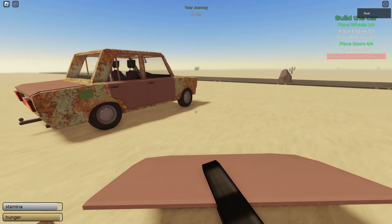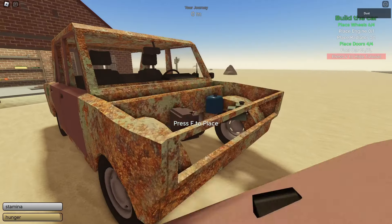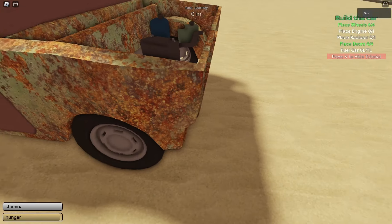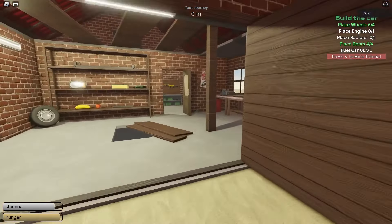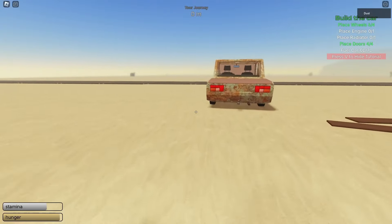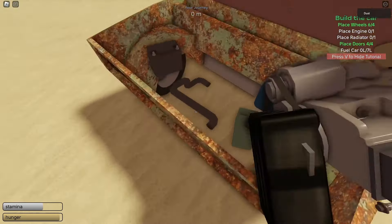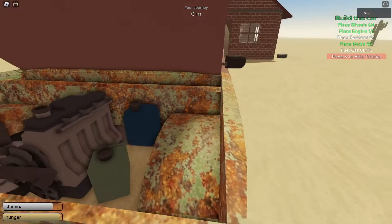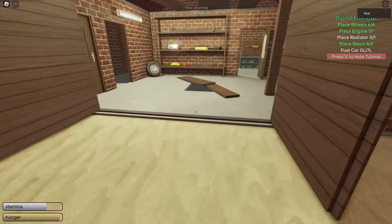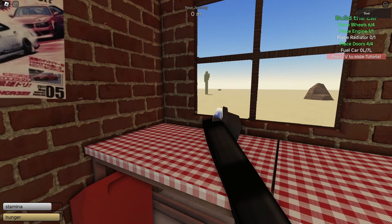With our doors in place, next we have the cover for the trunk and the cover for the hood. Whoops, dropped it — hover, left click and hold, and open it up because we're going to need an engine. Pick that up and place it in the engine area, then press F.